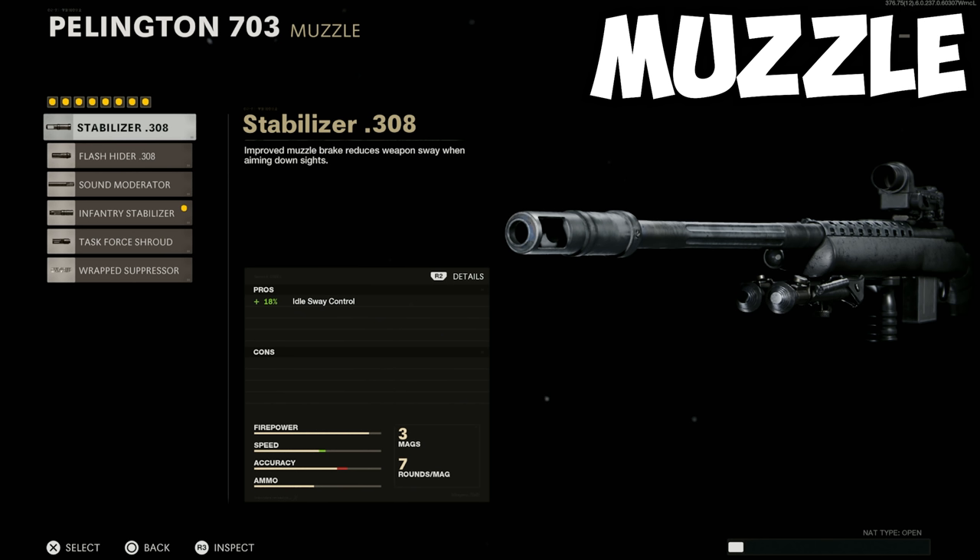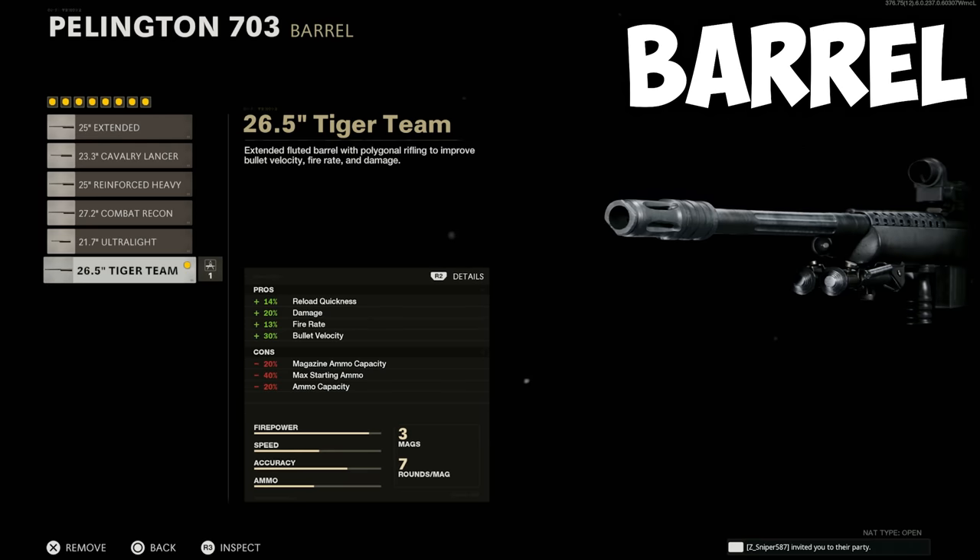The Task Force Shroud is also a solid option — it boosts your idle sway control by 35% and increases your equipment drop rate, however it increases your shooting movement speed and ADS by quite a bit. But if you want to avoid all these hits to your ADS and movement speed, going with the Stabilizer 308 is probably your best bet. For the barrel, I recommend the Tiger Team, which buffs your reload quickness, damage, fire rate, and bullet velocity, but it does hurt almost all of your ammo stats.